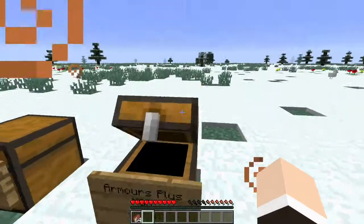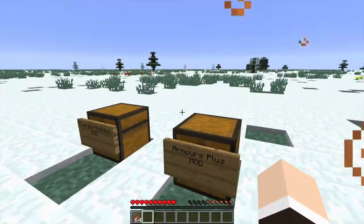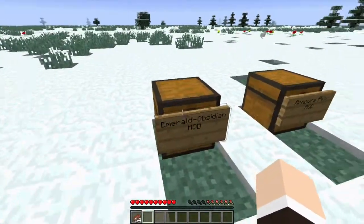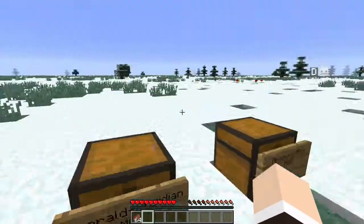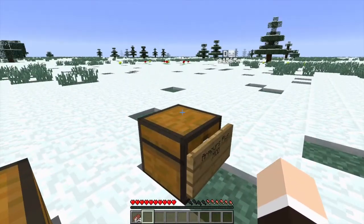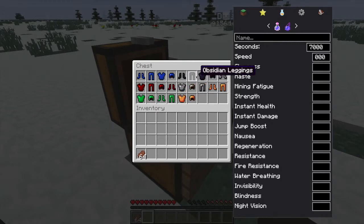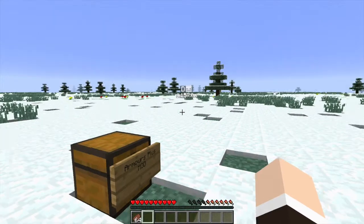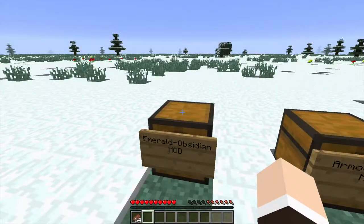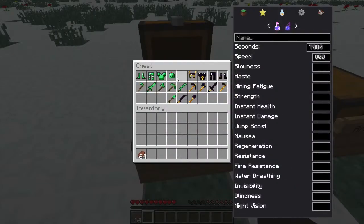Alright, we're done with the Armors Plus mod. Now it's time for the Emerald and Obsidian mod. It does add emeralds and obsidian items, but we're not going into the ore effects since they're similar to the last mod. As you can see, it looks totally different — different tools, weapons, and armors.